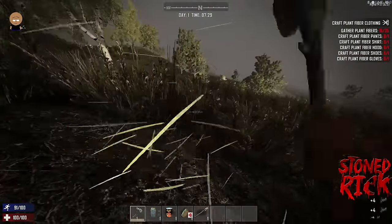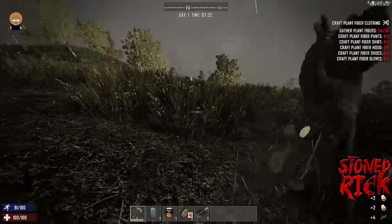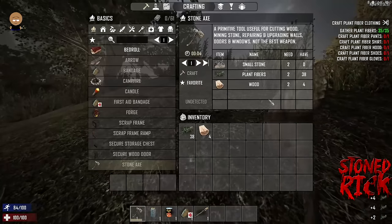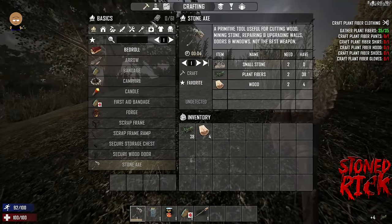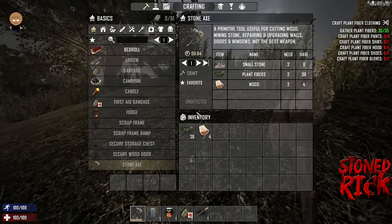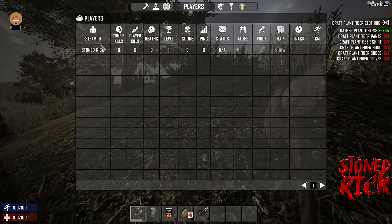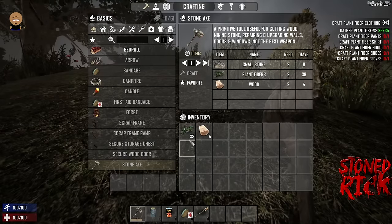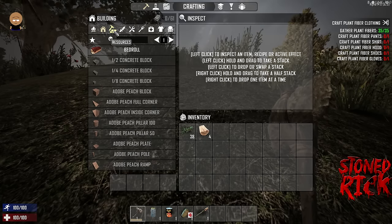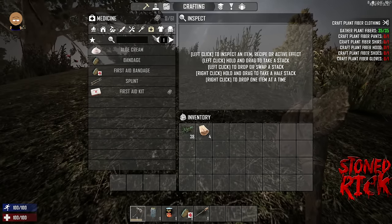We've actually started in the grasslands, which is probably the best place to start. I've actually changed my inventory to mouse click — I find it easier, but for default it will be Tab. You click Tab to bring up your inventory. You've got basics, buildings, resources, weapons, tools and traps, food and cooking, medicine, clothing, and deco miscellaneous.